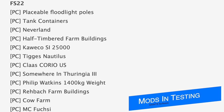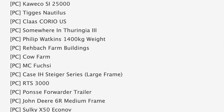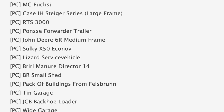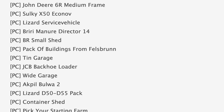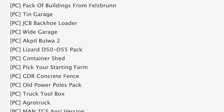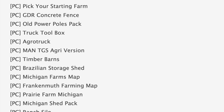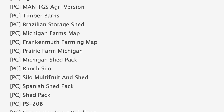Starting off with mods in testing: currently we've got 79 mods on the testing list — 68 are in PC testing (stage 1) and 11 are in console testing (stage 2). Notable mods in PC testing include Tank Containers, Klaus Corio, the Case IH Tiger series large frame, the Lizard service vehicle, JCB Backhoe Loader, Container Shed, Truck Toolbox, Michigan Shed Pack, American Carport, Lizard F350, and the Killbro 1600.